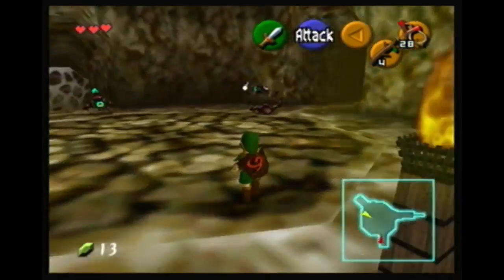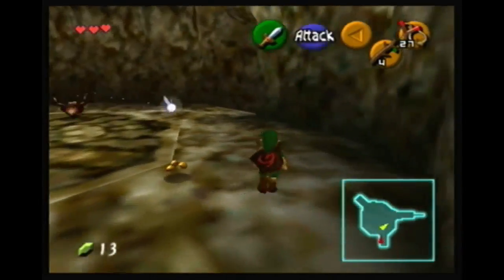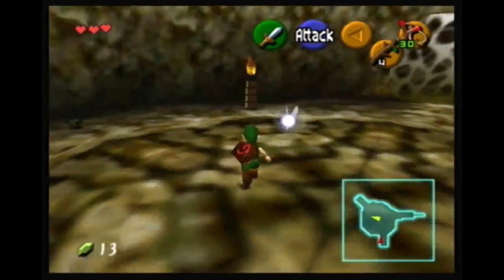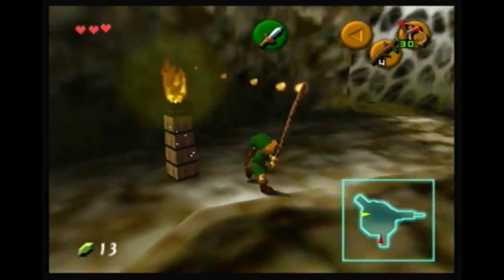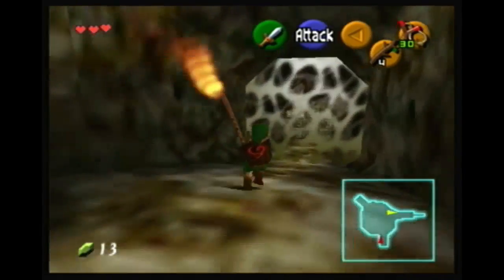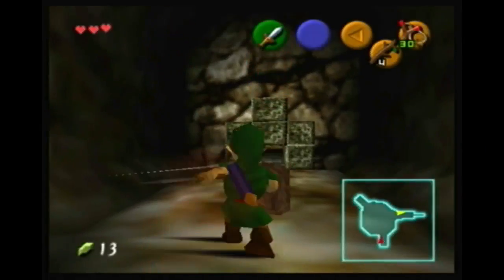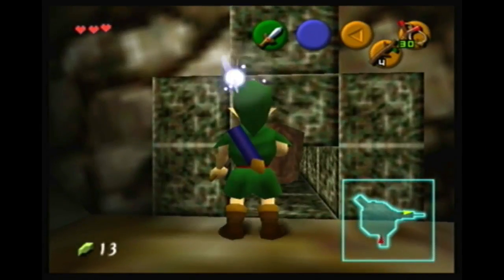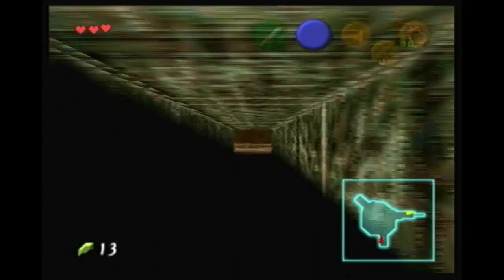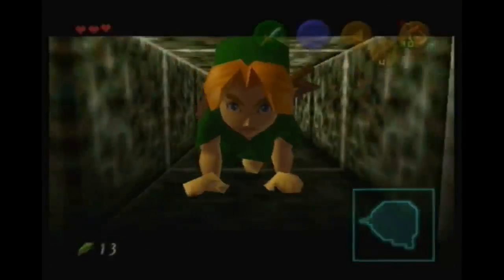I was aiming for that one but that's fine. We're gonna shoot this thing in the eye - you can shoot these eye things just like the boss. Spoiler alert: shoot them in the mouth. We take this and run down there. There's a skulltula over there but you need bombs or some other item we don't have. We're obviously not gonna get it - it's a skulltula, forget it.